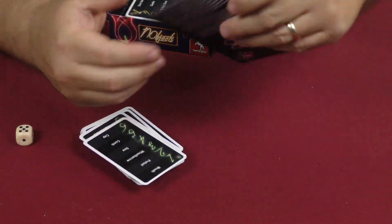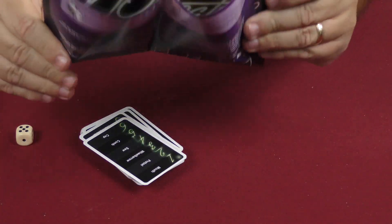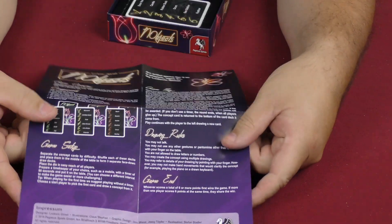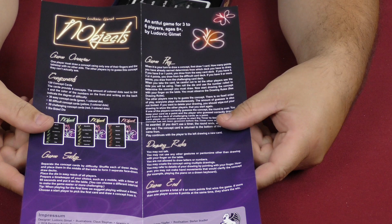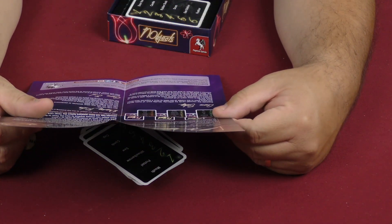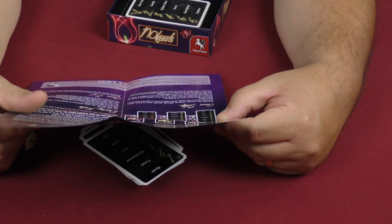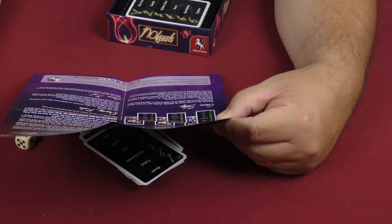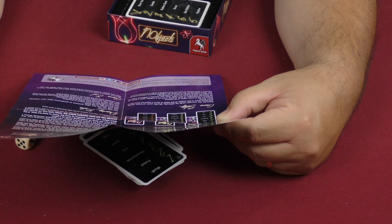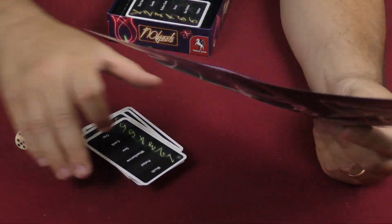It looks like there might even be different difficulties here. The rules are on a piece of paper that just folds out roughly a four. So, gameplay: once it's your turn to draw, you draw the first card, and how many points you have already earned determines from which deck you have to draw.